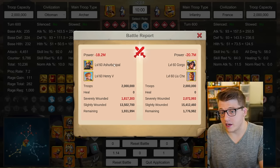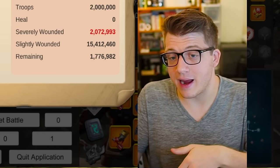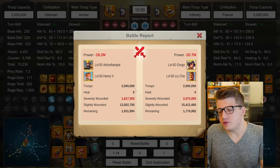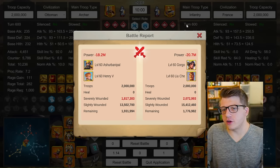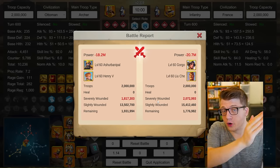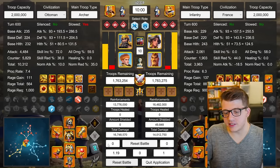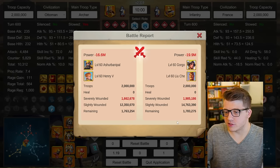This first result is honestly one of the worst we've gotten. We can see a win for the rally — Ashurbanipal and Henry — with 1.8 million sevens for the rally and 2 million sevens for the garrison. Running the same test again with Gorgo and Liu Che as the garrison, we see 1.6 million sevens for the rally and 1.9 million sevens for the garrison — still basically a 1.2-to-1 trade ratio, which is really, really nice.